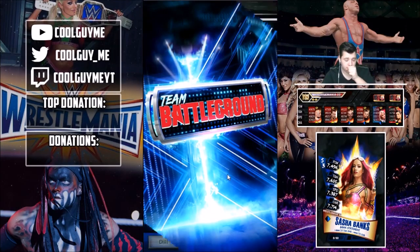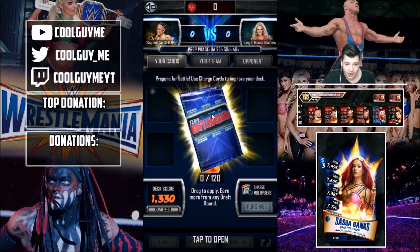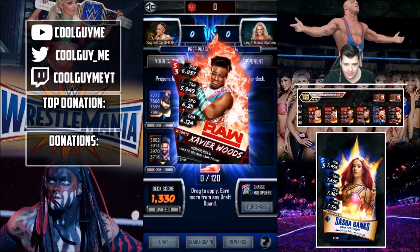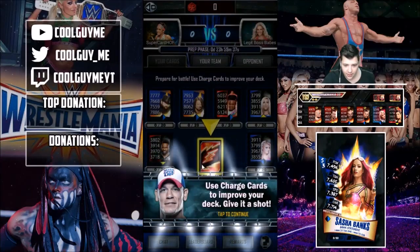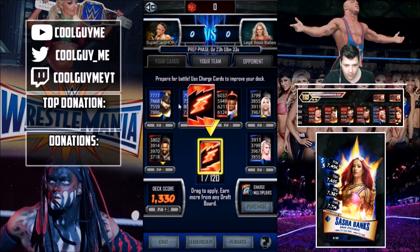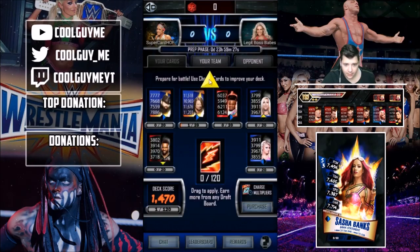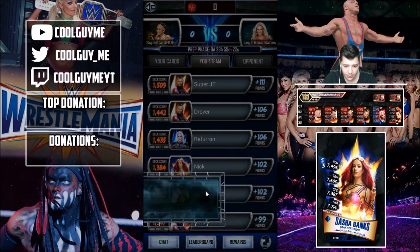What's going to happen? Team Battleground — get started! Can I already play? Prepare for battle. Use charge cards to improve your deck. Cedric Alexander, Bray Wyatt, AJ Styles, Xavier Woods, Carmela, Harden, and Alexa Bliss. Use charge cards to improve your deck — let's go. AJ Styles. Good work. Now let's see how your team is doing. Not bad, but you'll need more charge cards if you want to win.